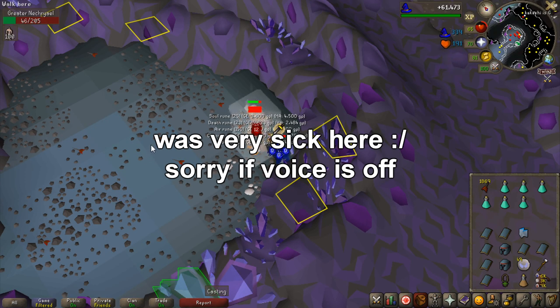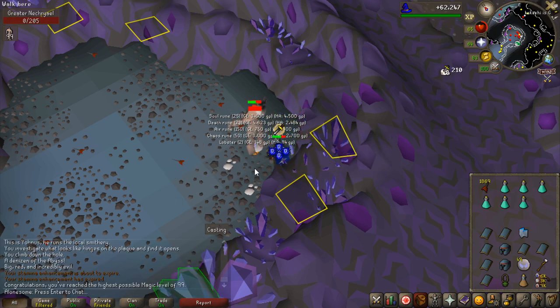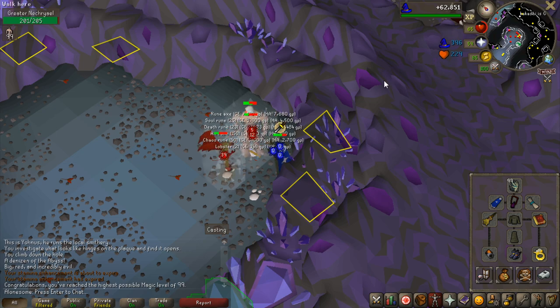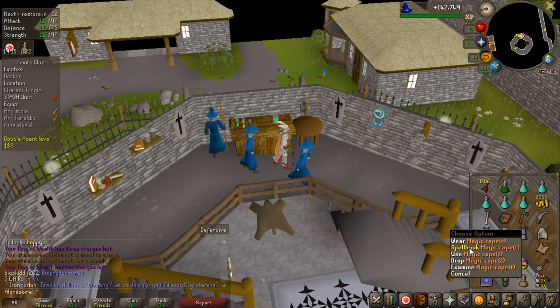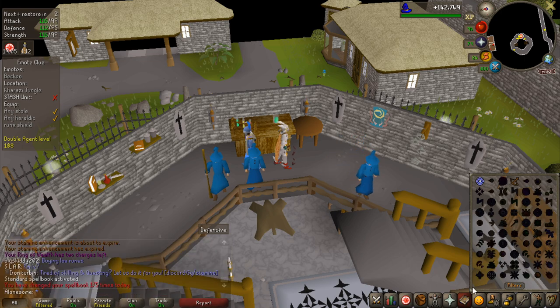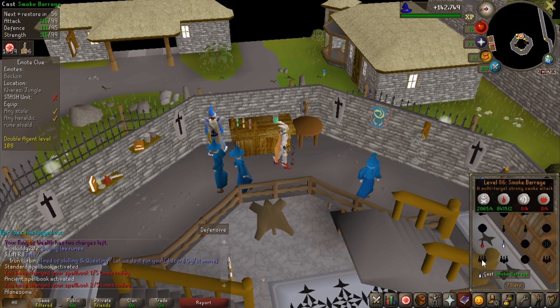I'm about to get a massive level right here in one more spell. There we go - 99 magic! I've been waiting for that a very long time, because now I do not have to use the Nardah teleport scroll anymore and run to the pyramid to put ancient magics on. Now I can just do it on my magic cape. Let's get the magic cape - good thing I can just buy it from the store so I don't have to go through any dialogue. Here you can change the spellbook to any of the ones you want - so you can change to standard, go to ancient, and it's that easy, five times a day.